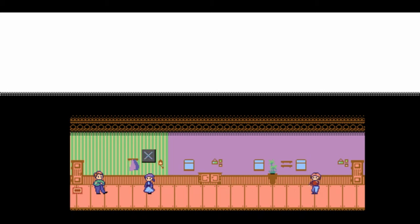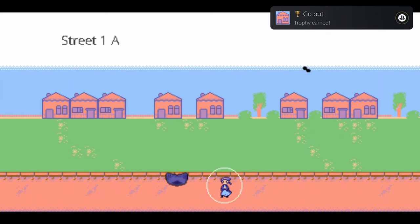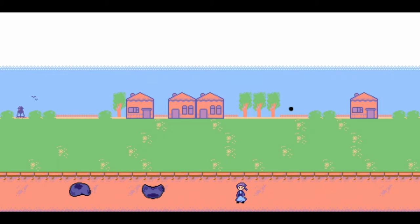First step here, just get the controls down: circle for a little dash, cross for the AoE bubble thing. Go ahead and use the bubble on this guy for the first trophy. You'll get a trophy for reaching the next screen, and use cross on the blobs for another trophy. You get one trophy for your first kill of each enemy type, so keep that in mind.